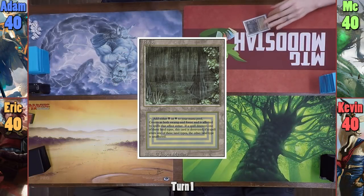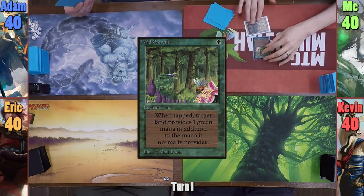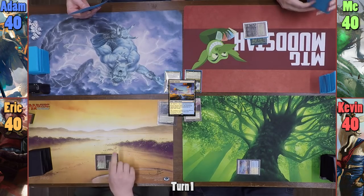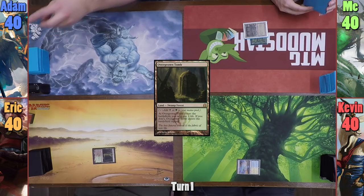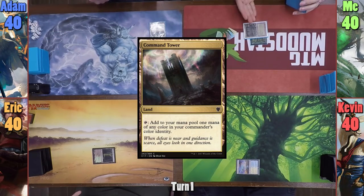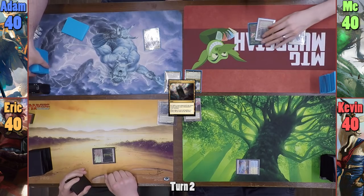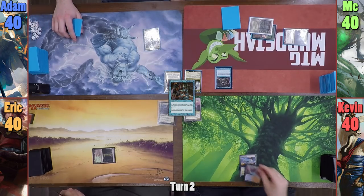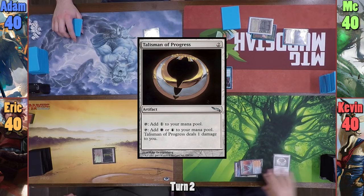I play a Bayou and cast Wild Growth on it before passing to Kevin. Kevin plays a Prairie Stream tapped and passes. Eric plays Overgrown Tomb, also coming in tapped, and passes. Evil Atom plays a Command Tower and passes. I also play a Command Tower, cast Rhystic Study, and pass to Kevin. Kevin plays a Cascade Bluffs.